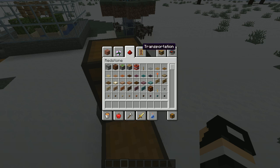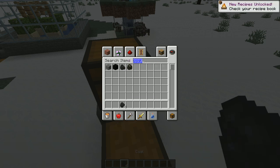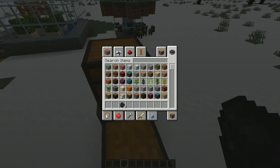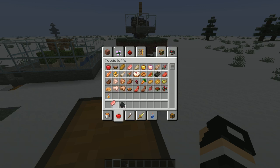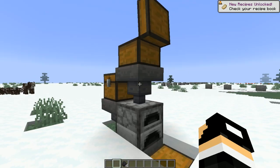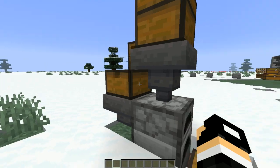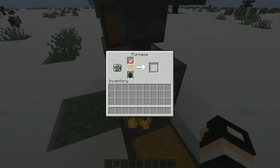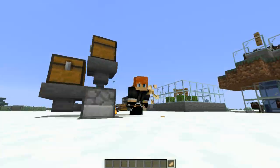Now all you need to do is just get some coal for the fuel, and we just want some meat. We've got raw chop — we put the raw chop in the top hopper, that will go through the hopper into the furnace. If you want it in the bottom one, put it in the back hopper and it will be in that hopper and go into the chest when it's finished. After it's finished it is in the chest and ready for us to eat.